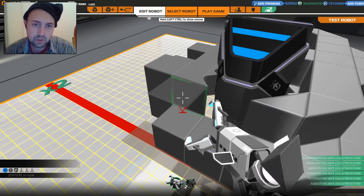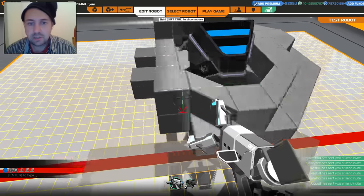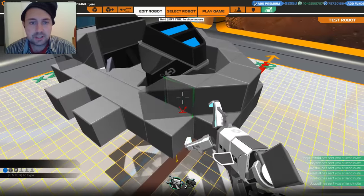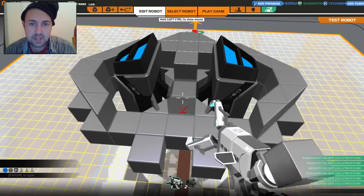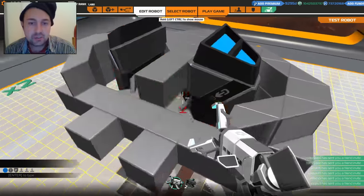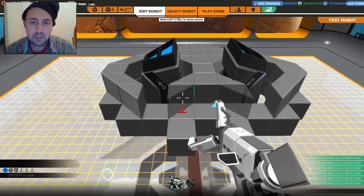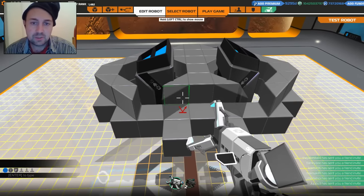Be really cheeky and do this - changing up the texture of the design. Another thing with this jump capability is that I still want it to be able to fight. So I am going to arm it with the maximum amount of SMGs that I can equip.